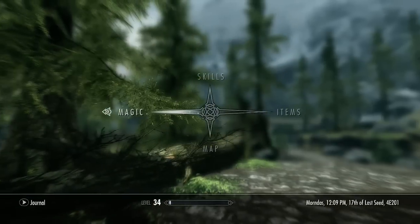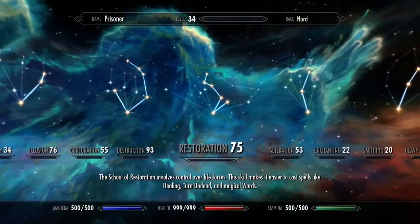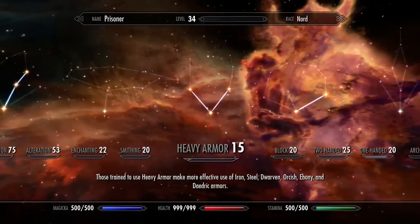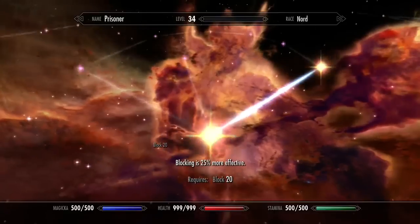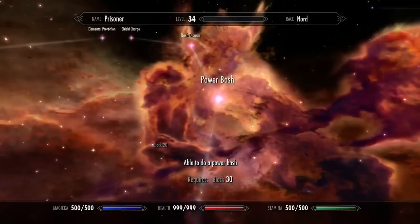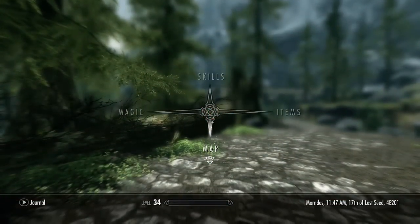With the skills menu, you look to the heavens. Here you can see all of your skills, how they're progressing, and as your skills increase, you'll push yourself to leveling up. The higher the skill, the more it affects your level progress. And when you level up, you get to pick a perk. Each of these skills has its own perk tree. As you develop your character, it's like the game is drawing this custom constellation for who you are.